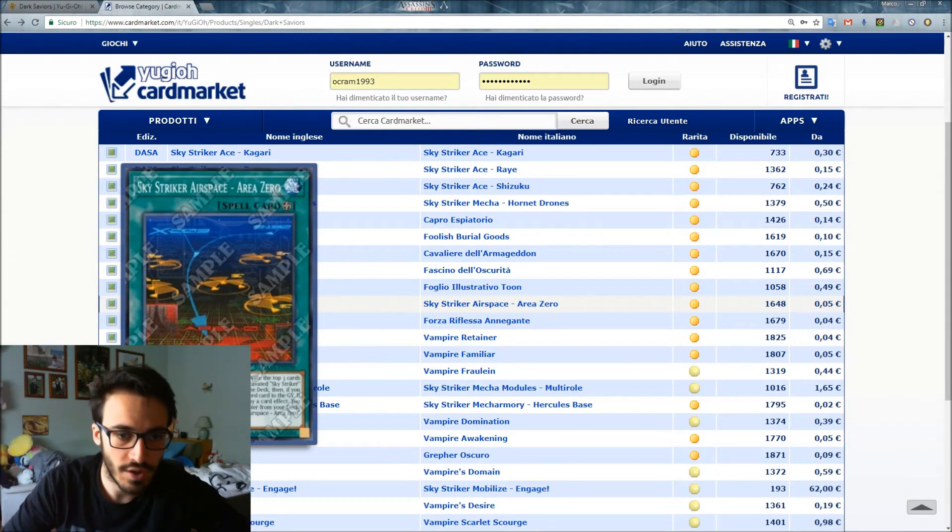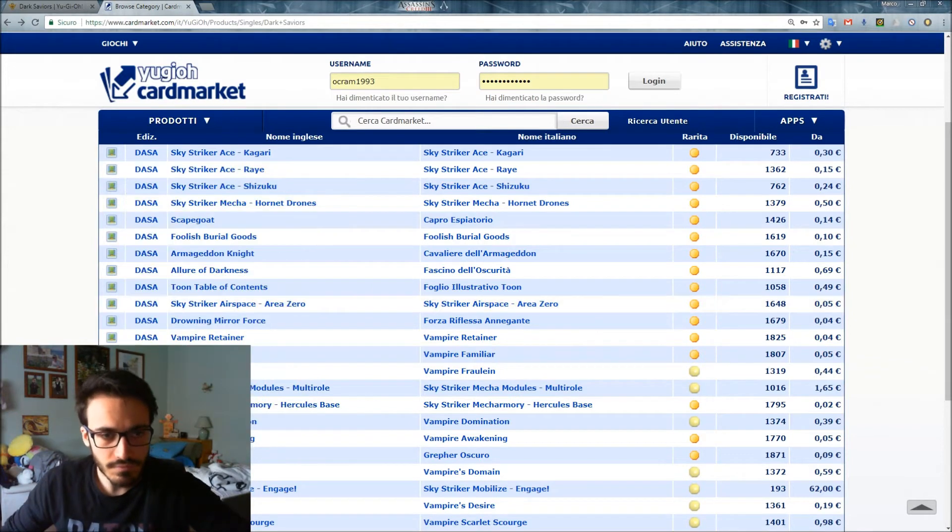Sky Striker Airspace - Area Zero: you can target one other card you control, excavate the top three cards of your deck, and add one excavated Sky Striker card to your hand, shuffling the rest back. If you excavated a Sky Striker card, send the targeted card to the graveyard. If this card in the Field Zone is sent to the graveyard by a card effect, you can Special Summon one Sky Striker Ace monster from your deck. Each effect is once per turn — though I think not many people will play this.